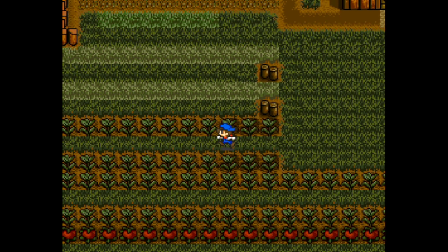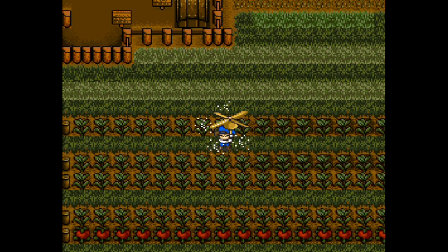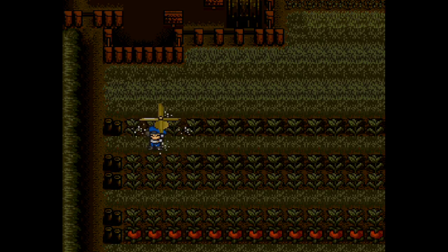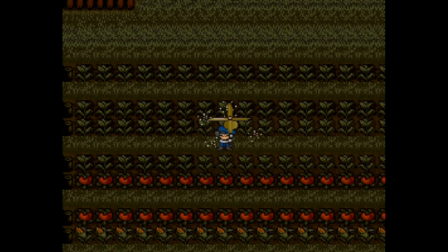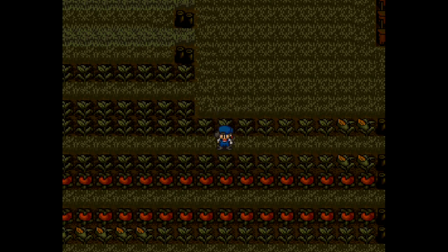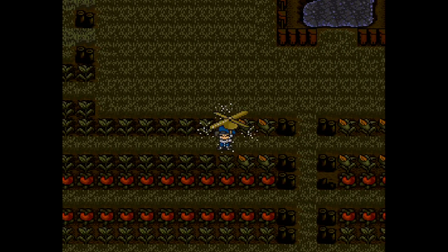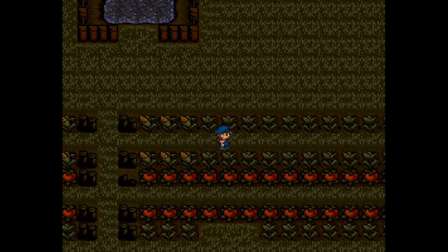So this sprinkler covers a nine-square area. But this is the first Harvest Moon, so you cannot walk through crops - you can't just plant the whole area. It gets very dark. You only have to water the crops that you've harvested in recent days that haven't grown back all the way yet. So all those tomatoes right below me, I don't need to water them. I'm at 50% energy. Oh, there is something for me to do - this wood's broken, that's from a rainstorm. I'll fix that tonight as well.